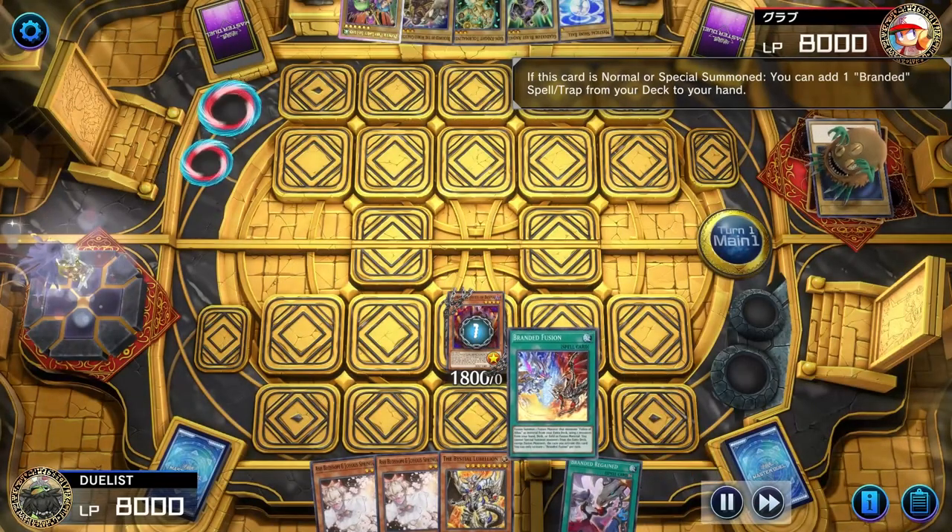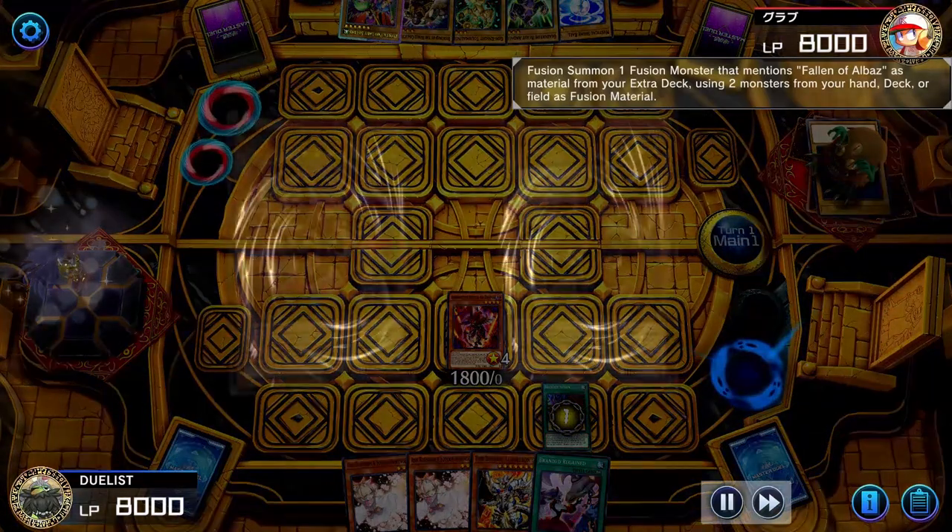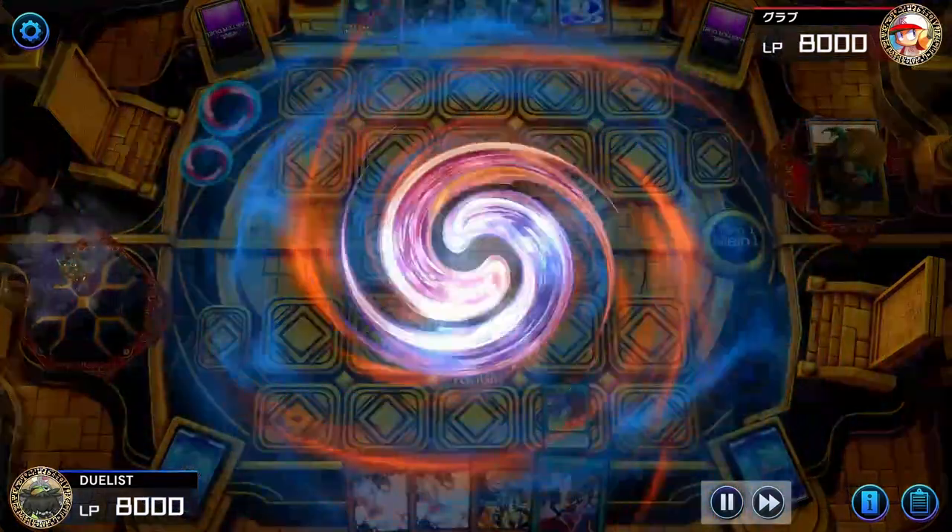We start by Normal Summoning Alubar and use its effect to fetch us a Branded Fusion. Next we'll activate Branded Fusion, sending Albaz and Gimmick Puppet Nightmare to the grave to summon Labelion.